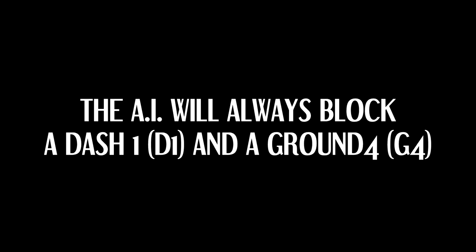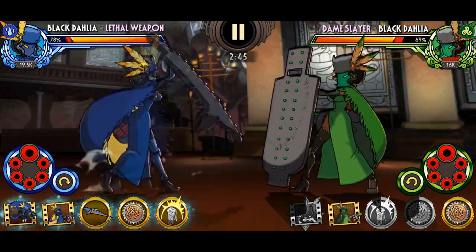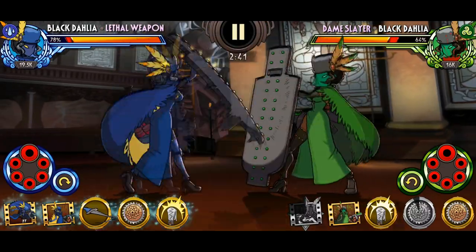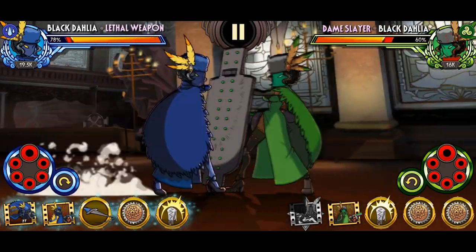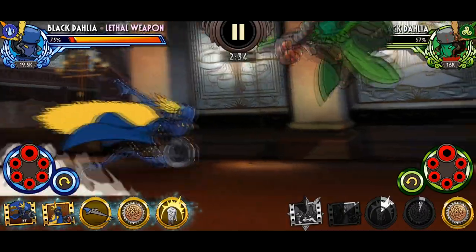The AI will always block a Dash 1 and a Ground 4. This is one of the easiest tricks you can learn, and the best to practice at forcing the AI to open itself for attack. Just use either a Dash 1 or a Ground 4 and the AI will not attack right away while they're blocking. The benefit of this is that both Dash 1 and Ground 4 give you enough frames to backdash and plan afterwards.